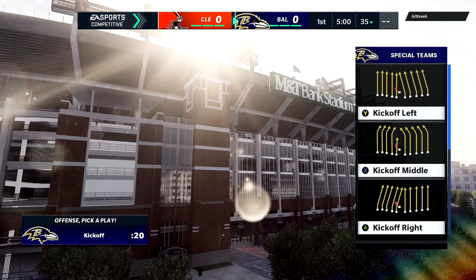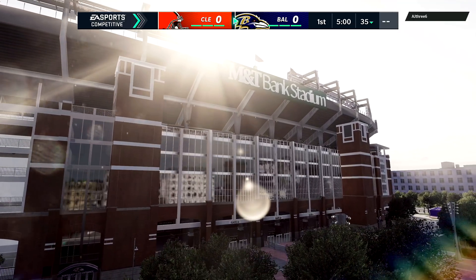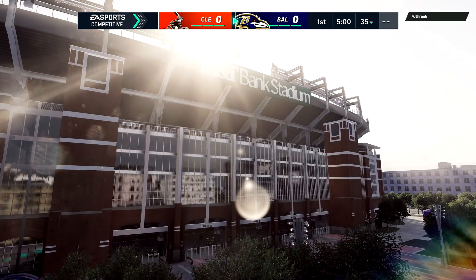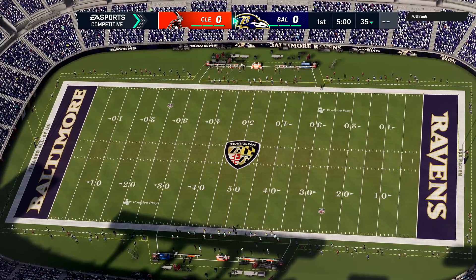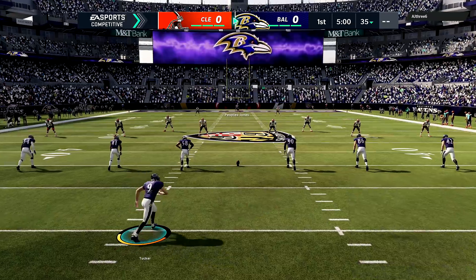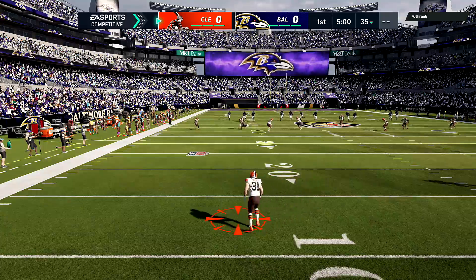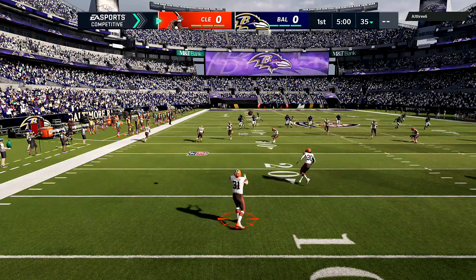What's up, welcome to today's gameplay. We are using the Ravens — I'm actually in the Ravens offensive playbook because I want to try out the Heisman formation, the plays in there, practicing it, labbing it up a little bit. Make sure you guys drop a like on this video, subscribe if you're new, turn notifications on — I'll be covering the Wolf, link is in the description.